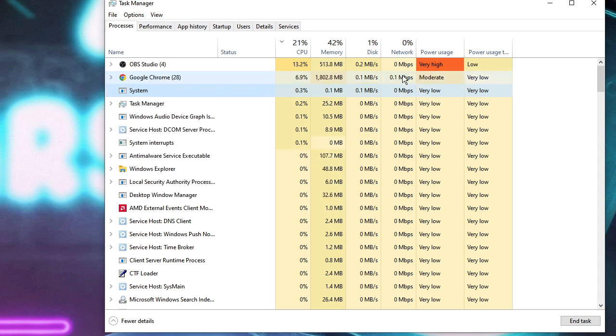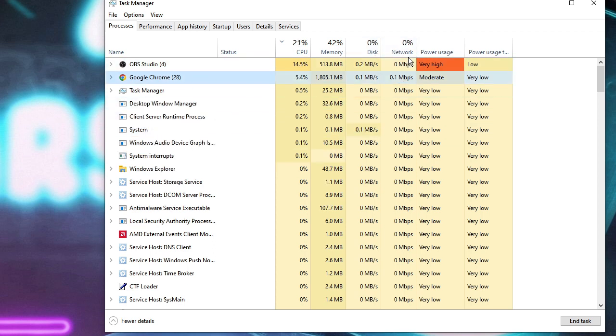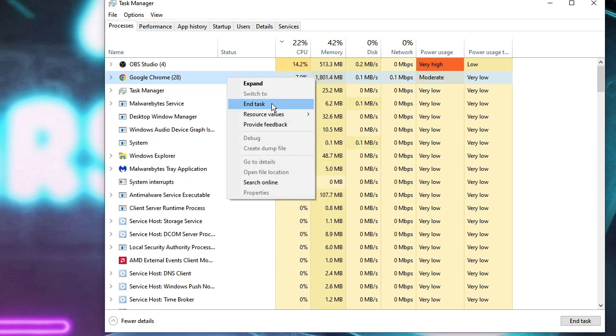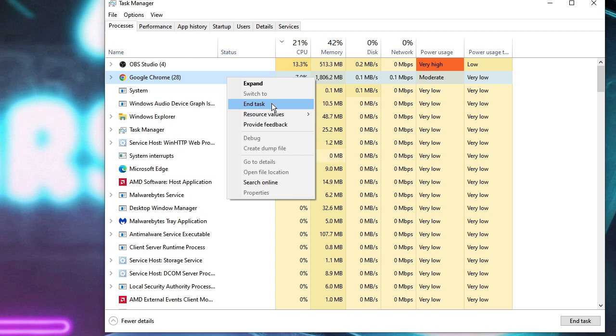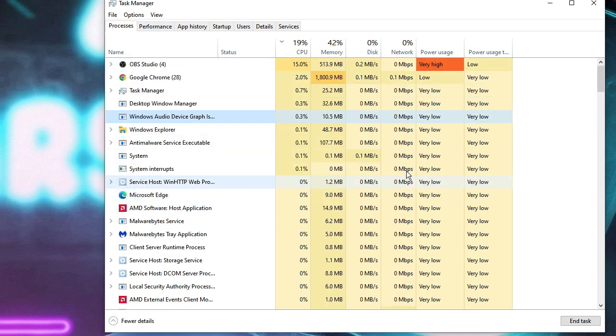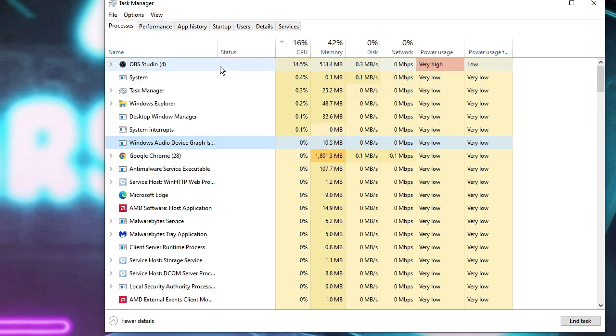While playing Valorant, open Task Manager and look for applications consuming network bandwidth. Right-click on any such application and end its task. Avoid using other applications that occupy bandwidth while gaming, because when your game and other apps share bandwidth it causes a lot of packet loss and high ping. Close all bandwidth-consuming apps, and then finally make a restart and check again.